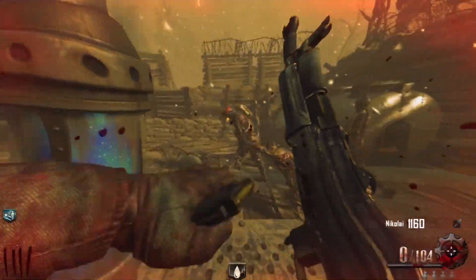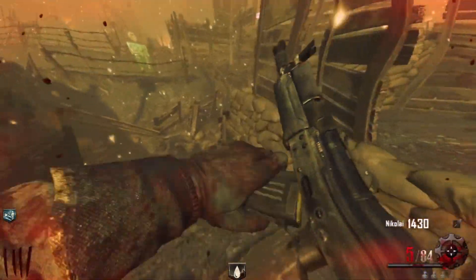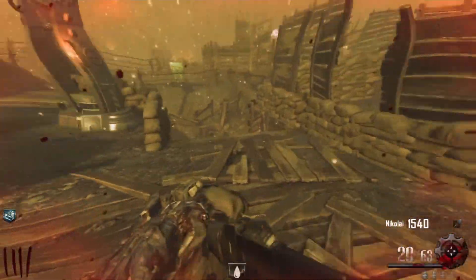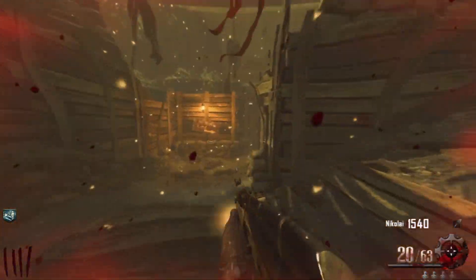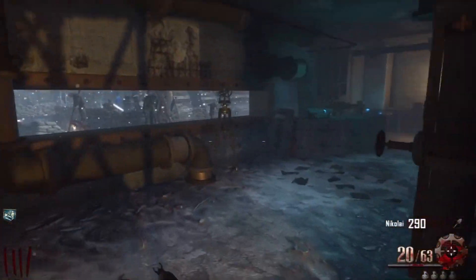Hey, what's up guys, it's Gubbubbub here and today I'll be showing you guys how to get the PhD Flopper or not. So I've been playing the Origins map DLC zombies for a while now and I haven't found any PhD Flopper machines. I also didn't get the hidden perk, the one where you dolphin dive off something and then die and then you suddenly have a PhD Flopper.